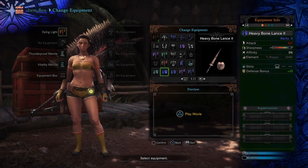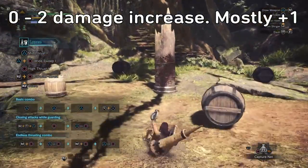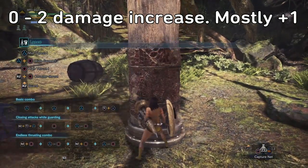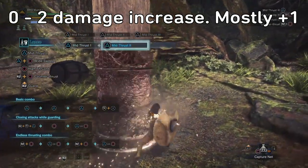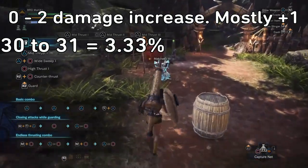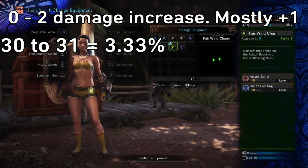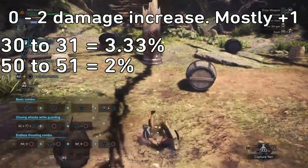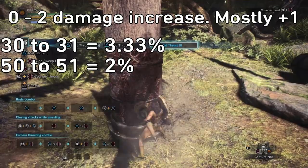I did a bunch of other tests and the average gain was around one. There were some attacks and weapon combinations that yielded zero gain for a single Attack Boost due to rounding error, and some of the larger attack movements gained two — but for the most part you can call it one. Going from 30 to 31 damage, if the average of your moves is 30 and you gained one, that's a 3.33% increase — actually pretty huge. But from 50 to 51, that increase deflates to two percent. That's still quite strong for a single skill, but with this trend you start to see the problem.